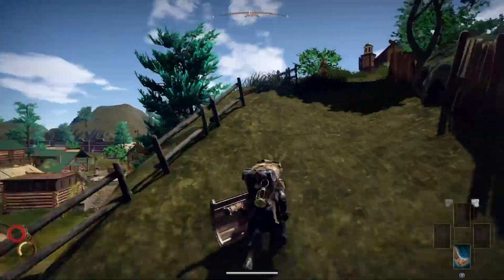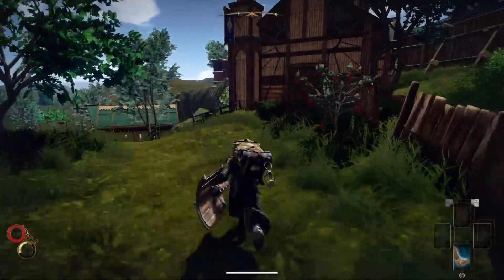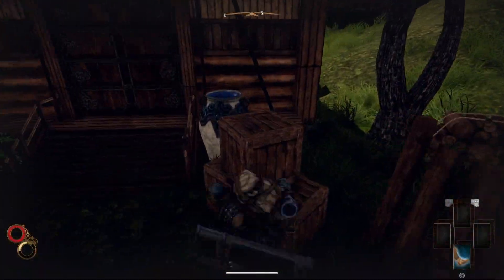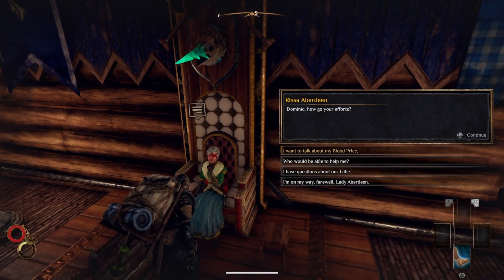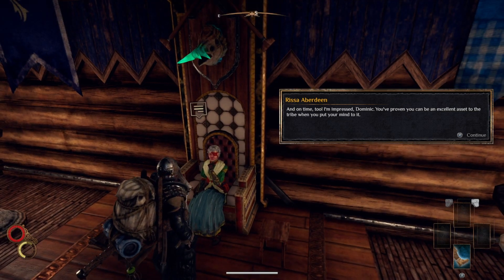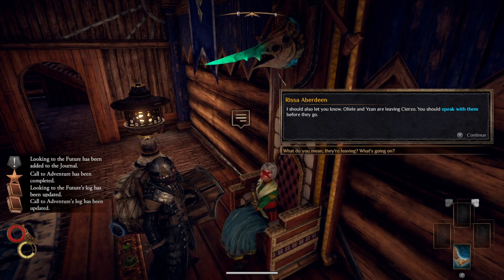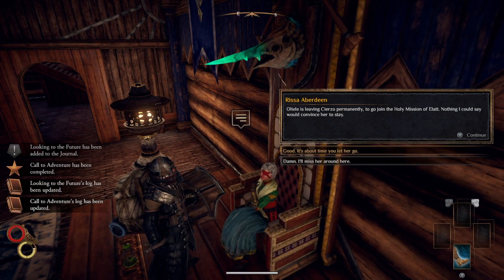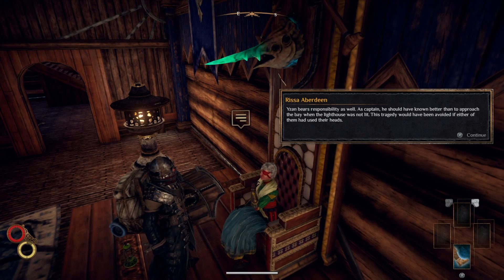Just double-checking she's not in my house. There we go — go in, and don't forget to pick the axe up, that's a good bit of silver. Chat to her, tell her about the blood price, and say that you have the tribal favour. There'll be some story stuff, and then you get your house back — which means you've got free storage chests, which is great.